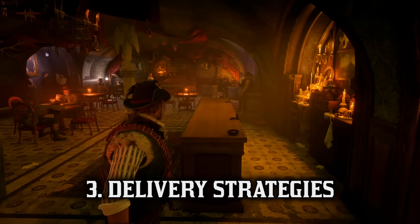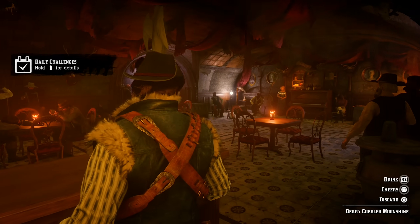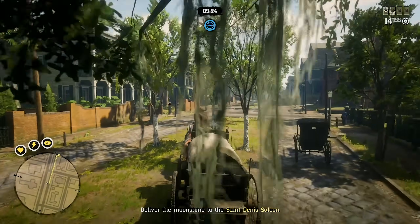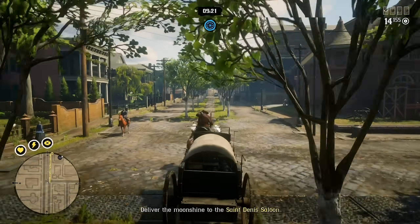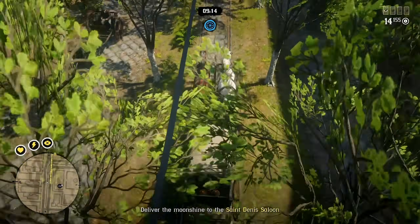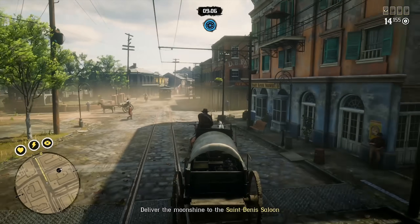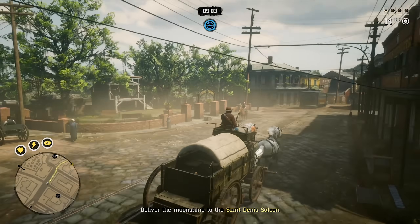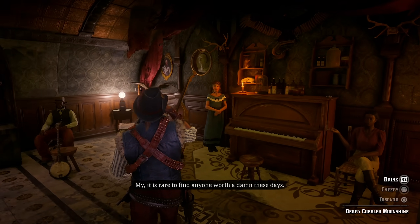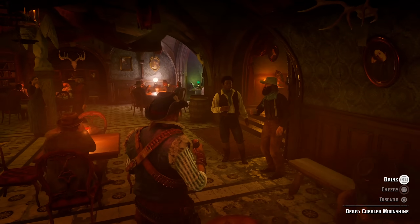For number 3, let's talk about Moonshine deliveries. When it comes to these deliveries, how can you ensure you protect your cargo of 20 bottles and deliver them in time without any breaking? The first tip is to use cinematic mode or the wagon auto-riding mechanic so your wagon controls itself and stays right on the yellow line. When you get close to a revenue agent roadblock checkpoint, sometimes you'll be allowed to pass right through, and other times they may request you stop for inspection. The quicker strategy is to aim your weapon behind your wagon as you go through the checkpoint — in case they attack you, you're already aiming and can secure some easy kills.